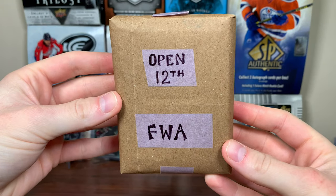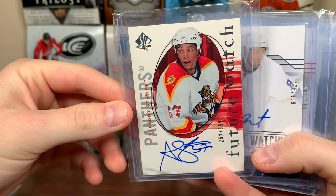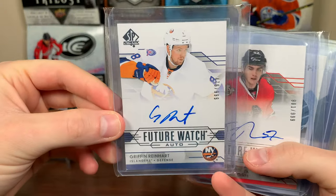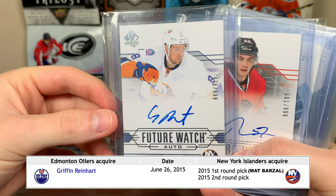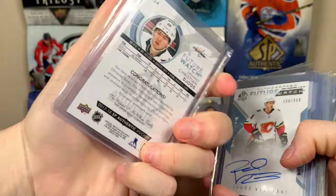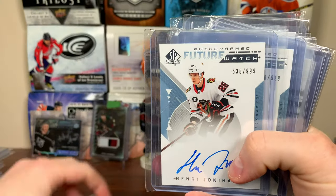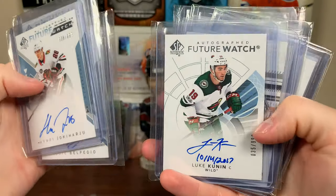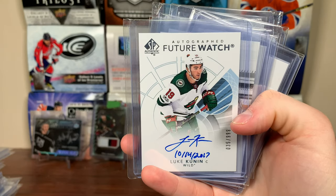Open twelfth from Zach — FWA. First up, Anthony Stewart — doing TV now, 05-06 Future Watch Auto, pretty sure I don't have him. Griffin Reinhardt — former 4th overall pick in 2012, famously traded for the pick that landed Matt Barzal. TVR Future Watch Auto 14-15. Christian Djoos — 17-18 Future Watch Auto. Juuso Valimaki — 18-19, he's on the Coyotes now. Jokiharju — 18-19 Future Watch Auto. Dominic Kahun 18-19, Louis Belpedio 18-19. Luke Kunin — inscribed Future Watch Auto, 18-19 update.